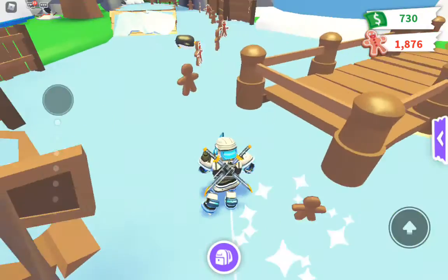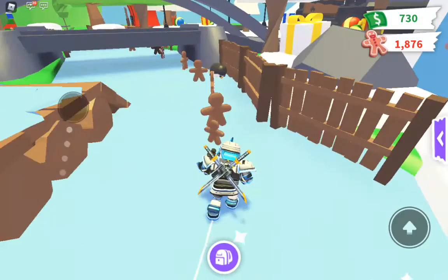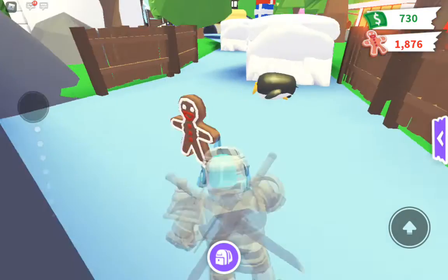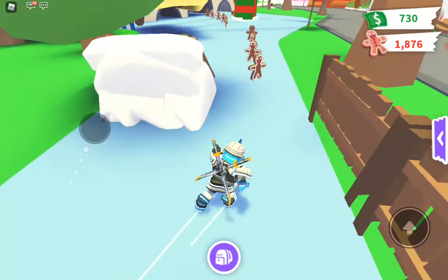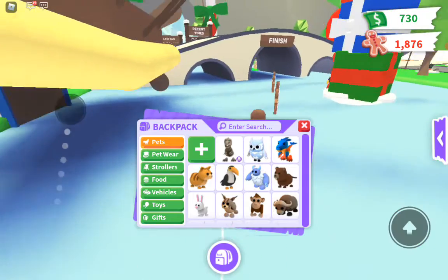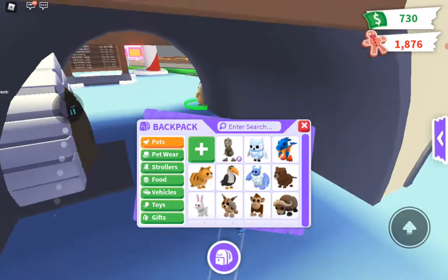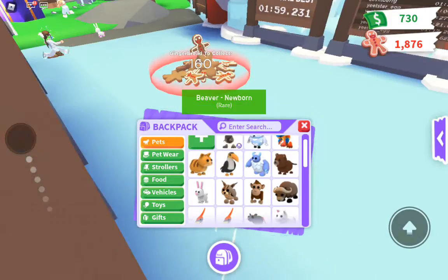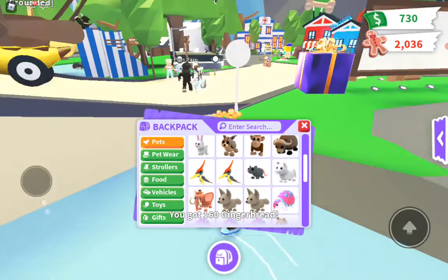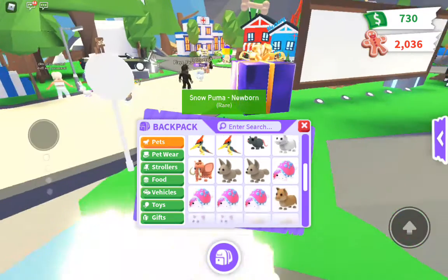Once we finish this, we'll go to the Snowman area where you can buy Snowman pets and get all the gingerbread pets. We have a bunch of pets — two legendaries, four ultra-rares, nine rares, and a bunch of commons.